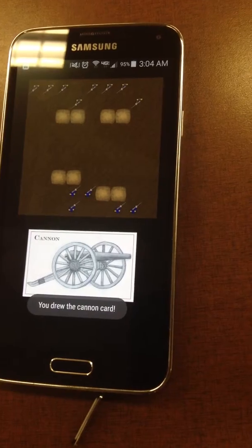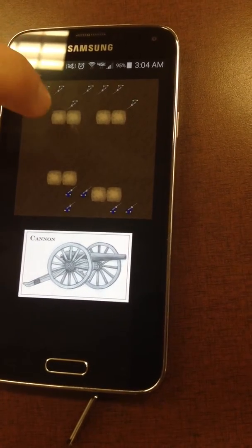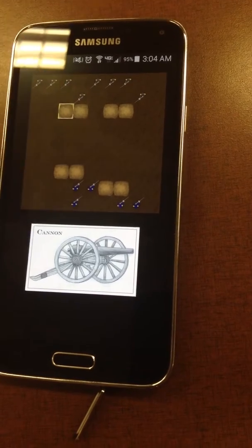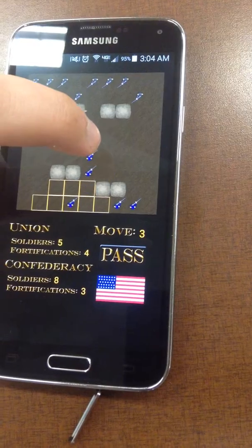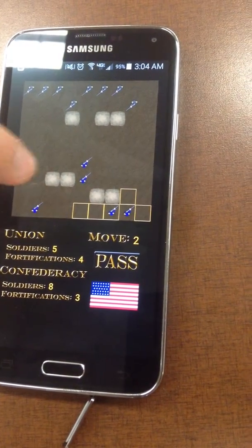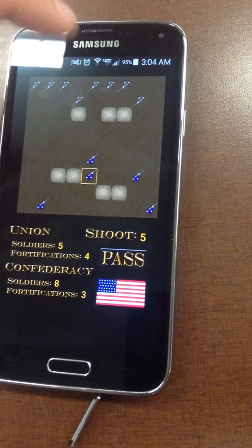Here's another card. It's a cannon card where you can select one of the enemy's fortifications and it'll take it out. Now we move all of our soldiers again. Gameplay continues like this until one side loses all of its soldiers.